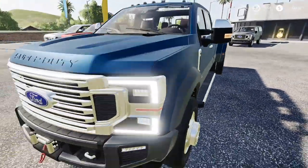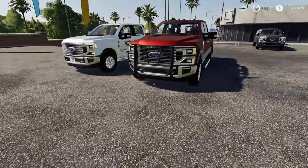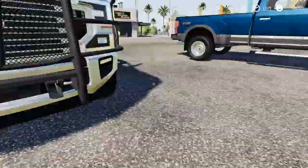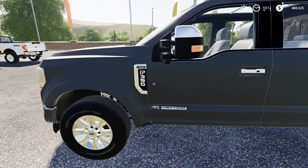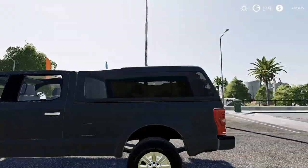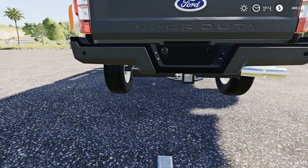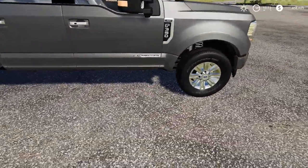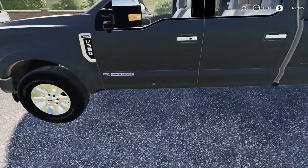This is the Dually 450. This one does have a winch in front as well — it actually had a plow prep on it too. Moving on to the next one with the magnetic metallic color — it's a Lariat 350 Power Stroke 6.7 with a topper on the back, no ball hitch, standard tailgate, no mud flaps, and no running boards.